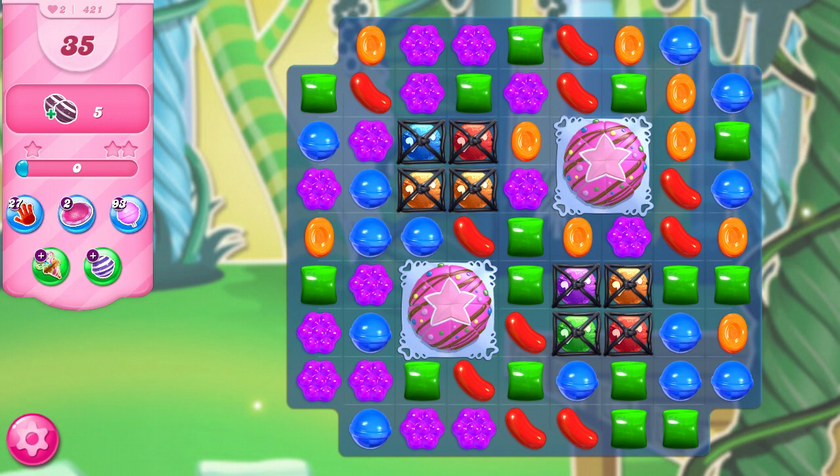assuming they don't go off prematurely. And that's one of the major problems on this level. It's fairly easy to open up the Lucky Candies, but it's also fairly easy to clear out the cake bombs at the same time, which could clear the board completely before we get to use the specials in the way we need to. It doesn't count just to have Stripes next to each other — we actually have to make the match before the cake bomb goes off.